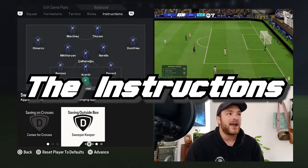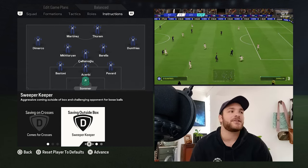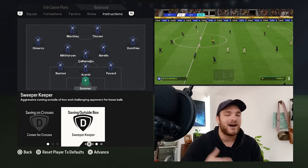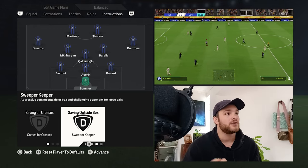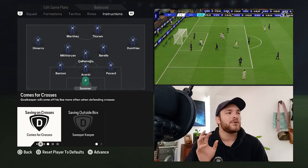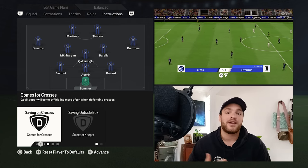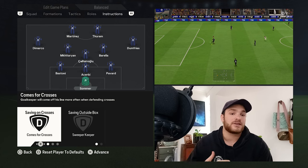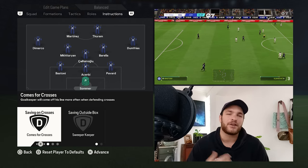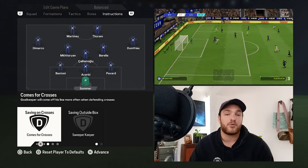Starting off with the instructions at the back with Jan Sommer — the modernized goalkeeper recently brought in — he is set to come for crosses and be a sweeper keeper. It goes without saying you are playing a somewhat high line, so you will require a more modernized goalkeeper to claim the ball in no man's land and circulate it back into possession. Come for crosses is essential, and I think for Sommer, it is the more effective and more realistic setting.